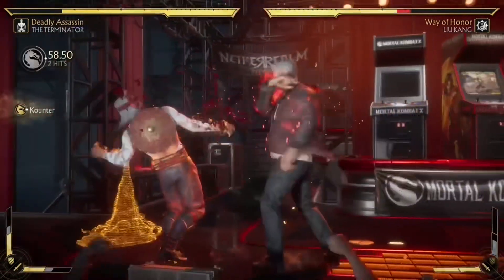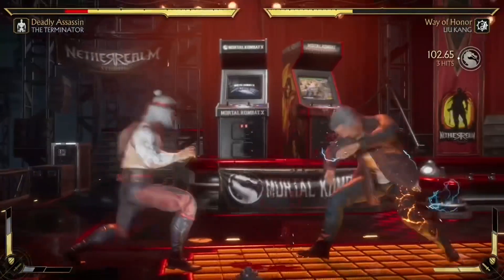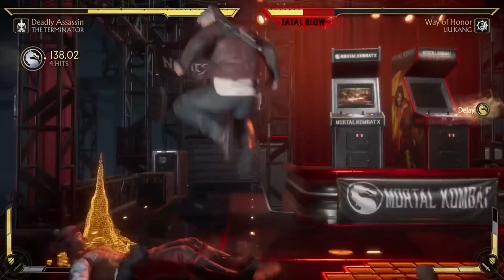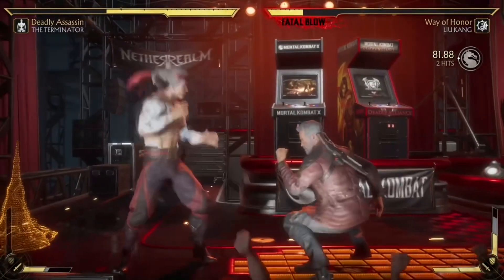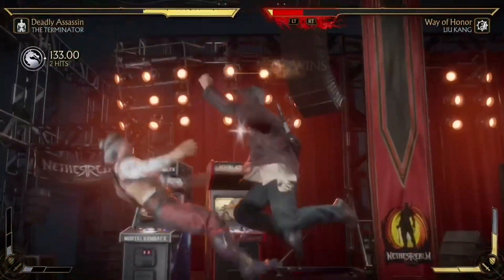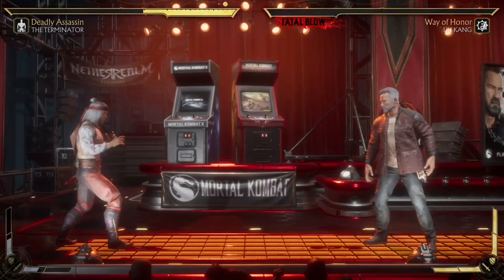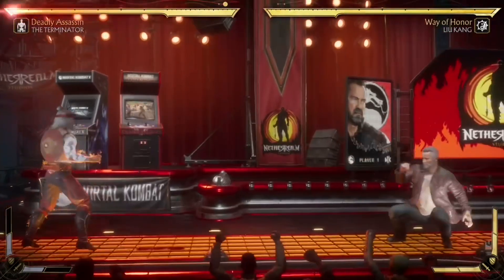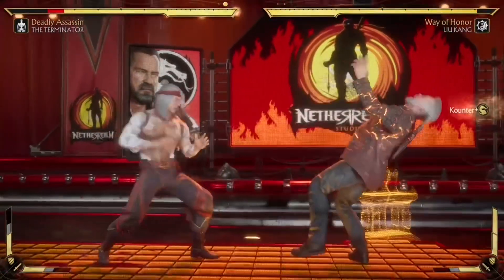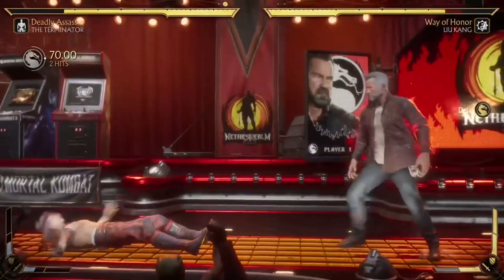Some characters just don't have good armor breaks against Terminator — for example, Raiden's armor break won't work since Terminator can't jump while Terminating. Armor breaks do exist, but a lot of them are slow, like Scorpion's back 3 or Sub-Zero's forward 4. Terminator's Terminate move is very strong overall; it makes him nearly invincible and most armor breaks are too slow or out of range to stop it.